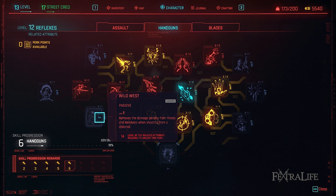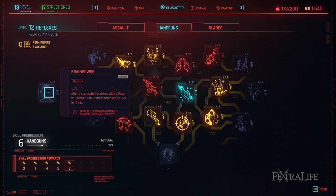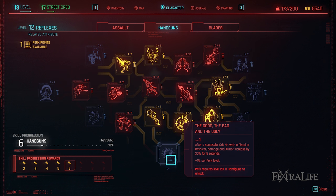Wild West: This perk removes the damage penalty from firing pistols and revolvers at range. You'll be doing this often so you might as well consider this a damage increase perk. West World: This perk increases your crit chance with fully modded pistols and revolvers, which yours will be. It's not too difficult to find mods and practically any will do to gain this bonus. You can unslot and slot mods at will so there is no downside here. Brain Power: Headshots increase crit chance — is there a more perfect perk for this build? This is a no brainer. The Good, the Bad, and the Ugly: This perk increases your damage and armor for a short time after a successful critical hit. This is perfect for this build because we focus on high crit chance.